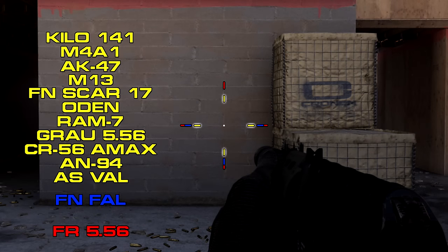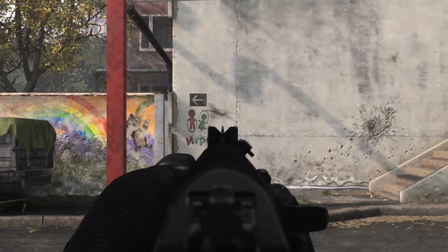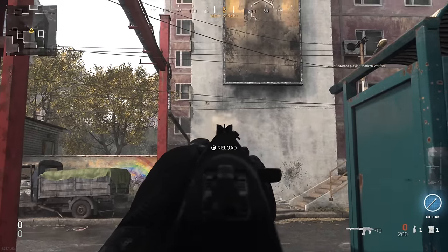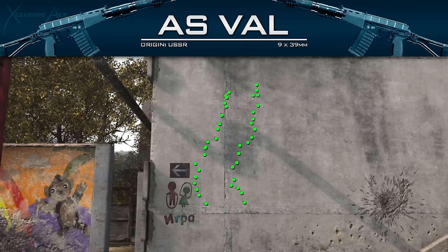Hipfire is pretty much the same as nearly all other assault rifles — the only exceptions are the FAL and the FR 5.56 — so hipfire is quite solid on this gun. Looking at our idle sway, there isn't much; there's a little bit of slow movement while aiming down sight but it's not bad. As for recoil, this is one of the downsides — it climbs pretty quickly, kicks a little to the left to start, then corrects back to the right, but the overall trend is still pretty much straight upward.